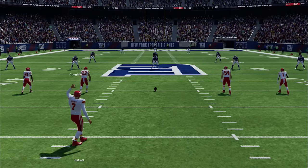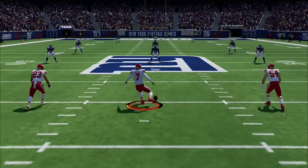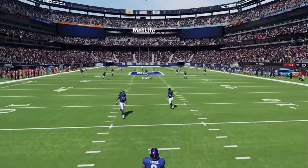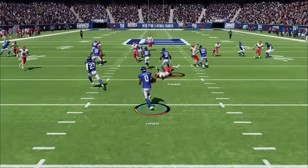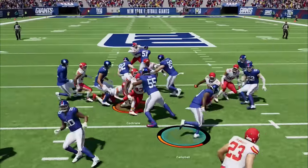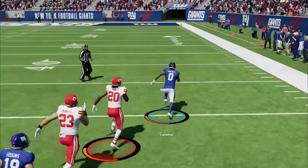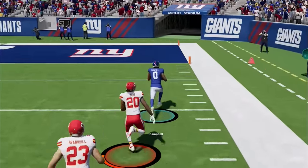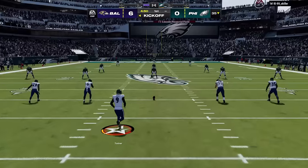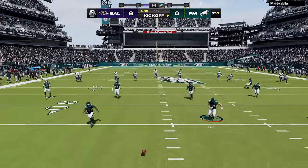I'm going to start off with special teams, as there are several things you can do here to gain an advantage starting right with the kickoff. If you want to know the secret to getting big kick returns, all you have to do is not sprint until your blockers get set. This is because Madden is programmed so that hitting the sprint button tells your blockers to disengage and move on to further blockers down the field. So if you sprint too early, they will run right past their current blocks and move on to the next level.